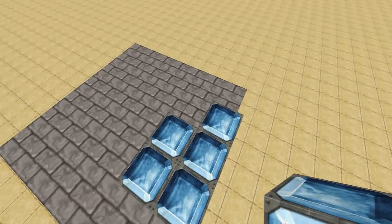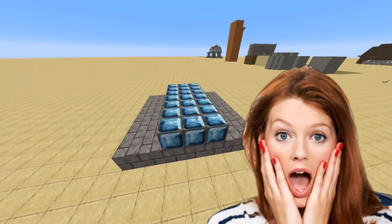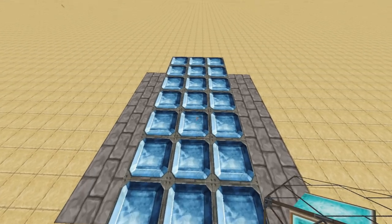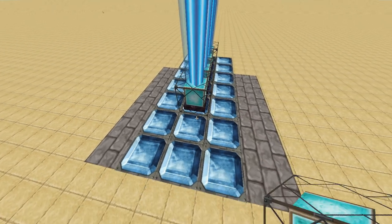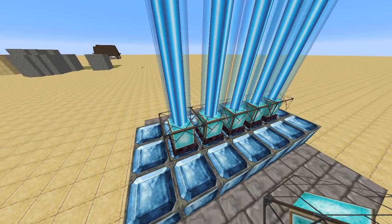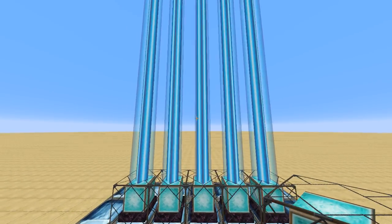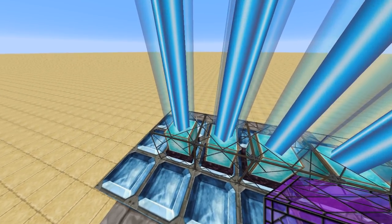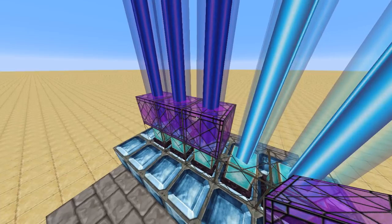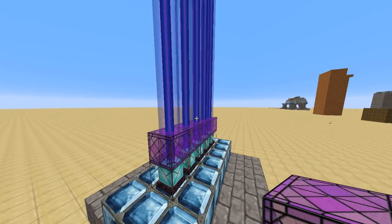We're going to create across the middle of this particular seven by seven platform a row of diamond blocks — yes, I said it out loud — diamond blocks. So it's three by seven, and then in the middle of these blocks we're going to put a row of beacons — another expensive item. Place six beacons and that creates a really lovely kind of light shot out exactly like that. Now on top of these beacons you might want to put some coloured glass. I'm going to try purple — you can see it makes a nice colour. Red looks awesome, green looks awesome, in fact any real colour looks awesome. It just becomes really cool for a laser door.